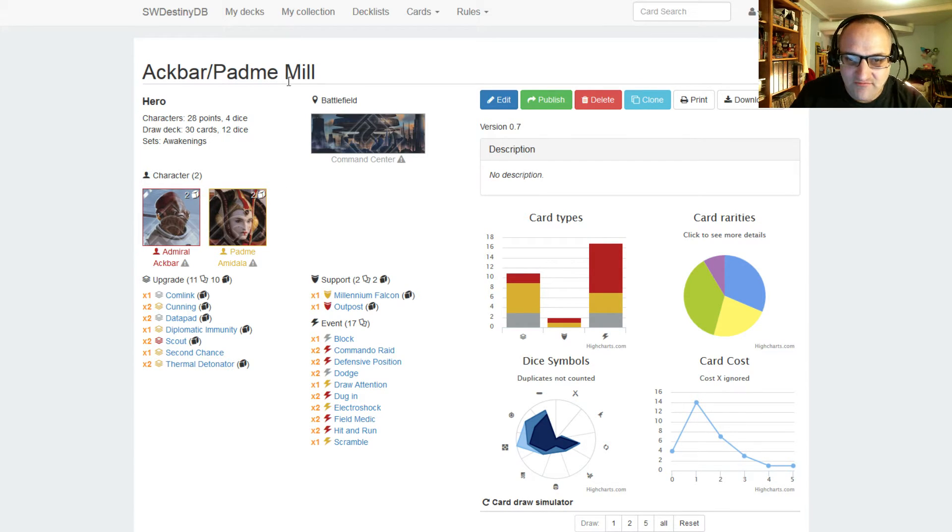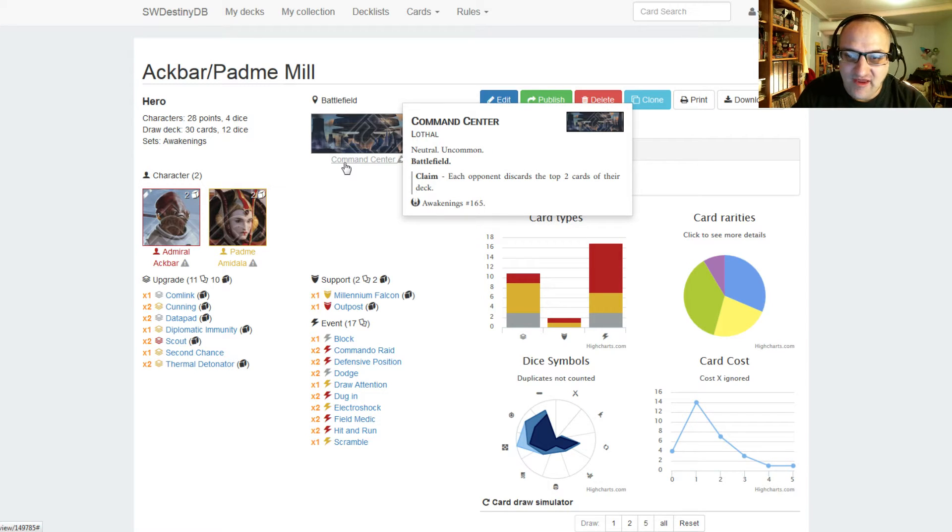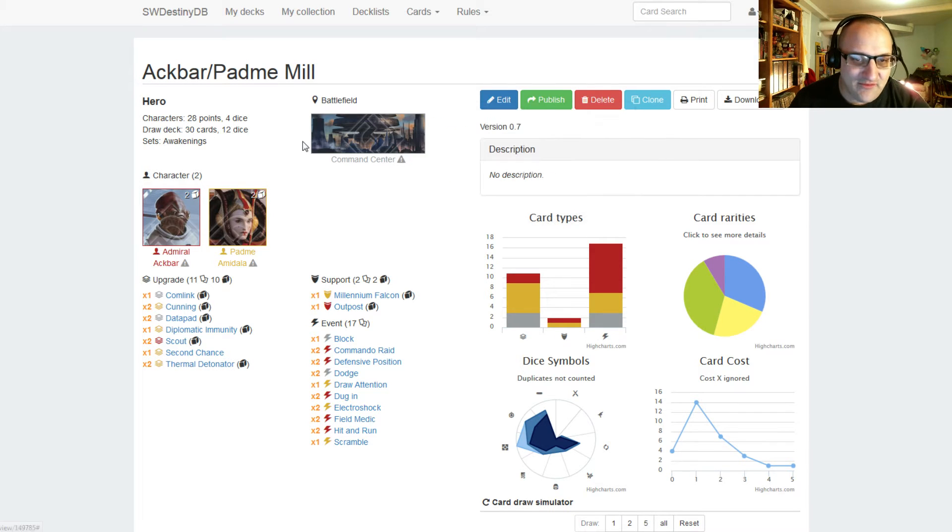Our location is the Command Center. The claim ability states each opponent discards the top two cards of their deck, so if you claim it, they have to mill two cards.